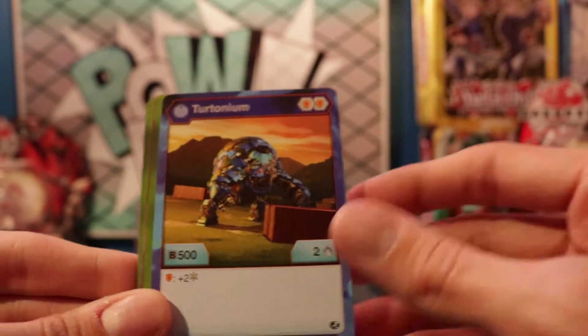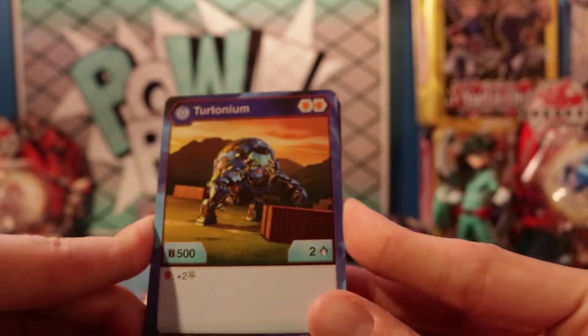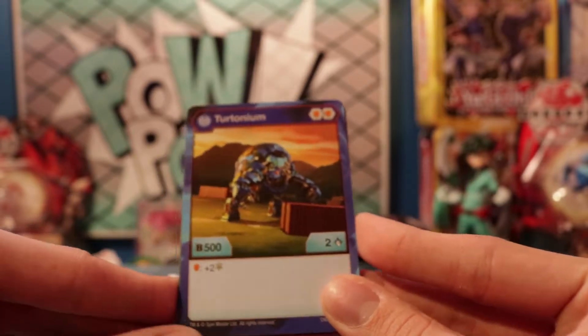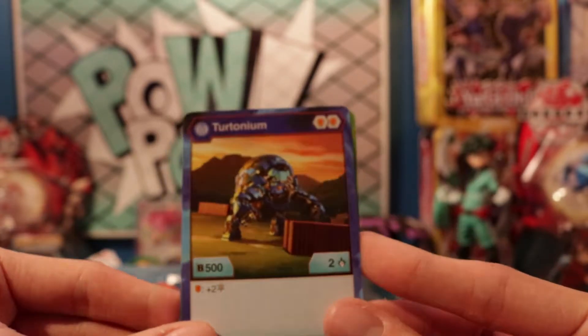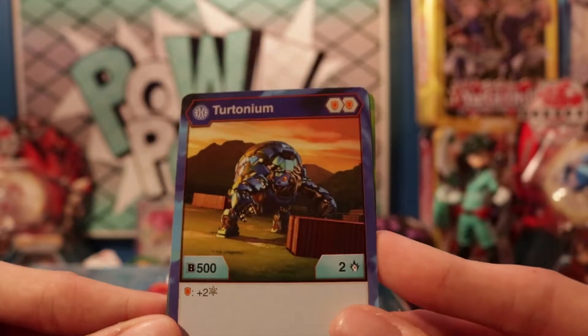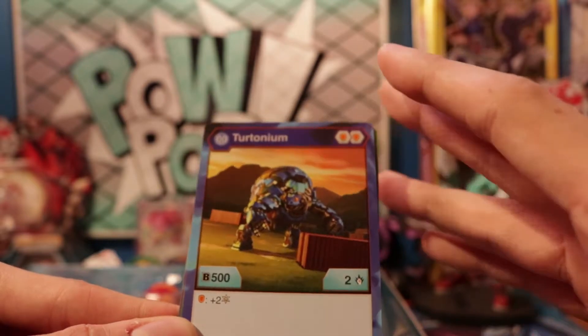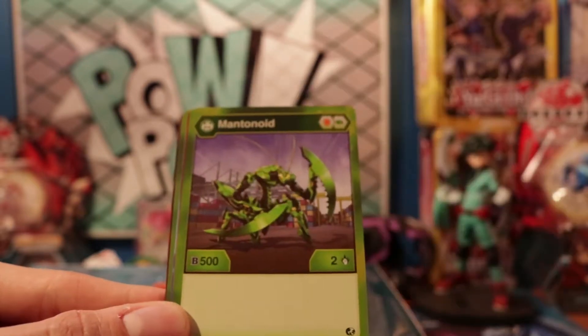Tritonium — dual shields, boys! Dual shields, 500 Bs, two damage, and if he lands on a shield he gets Frost Strike. I think Frost Strike is a little underrated — people are quick to say it's the worst one, and I think it is, don't get me wrong, but I think it has its place.